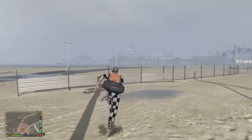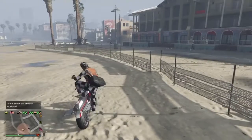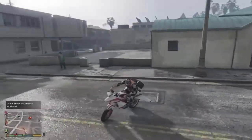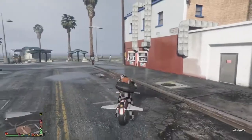Now after this, all you want to do is get back on the oppressor or get back in the buzzard, and then do the same thing again, but you've got to land outside the master and spam right on the d-pad, and then just save the outfit.